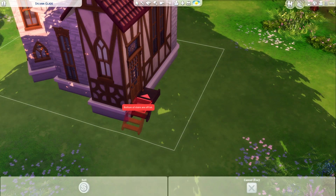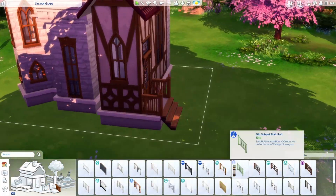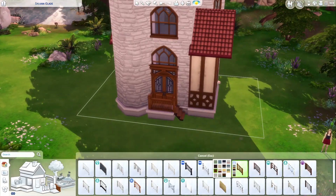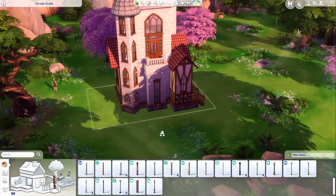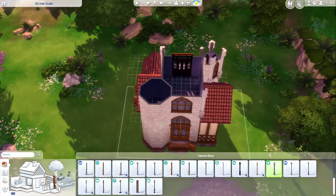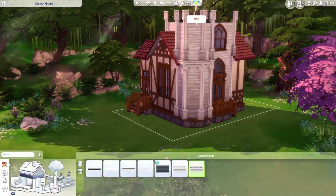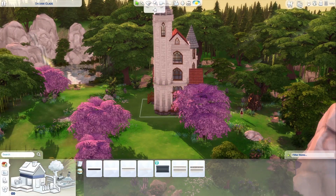Sadly I couldn't change the lot type — it's a special lot type, similar to Windenburg's pool area where you can't change it. So this is not a residential lot, but it has everything a residential lot needs. Inside we have a living room, a dining room, a kitchen, two bedrooms, and three bathrooms. It had a lot of height space, which is how everything fit in. The concept was a residential build for the interior of this little castle. It's not in the gallery, but you can easily change it if you place it on another lot.